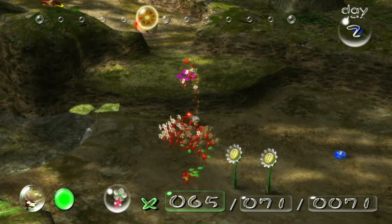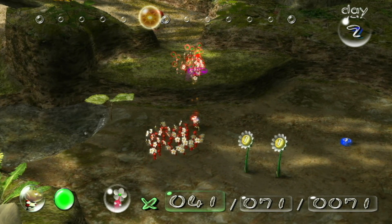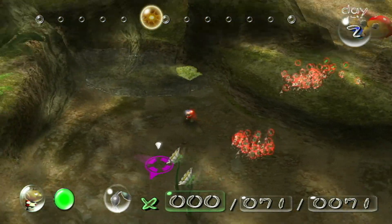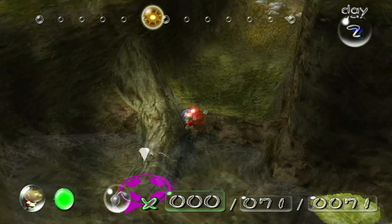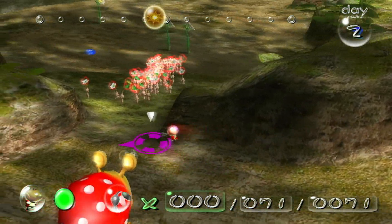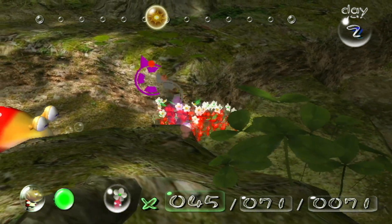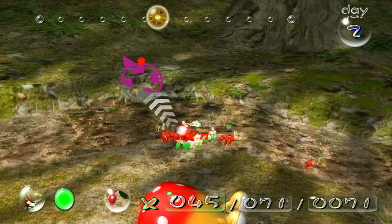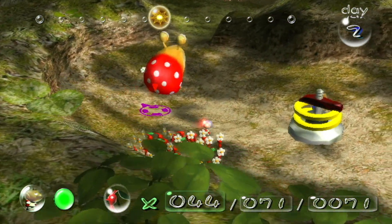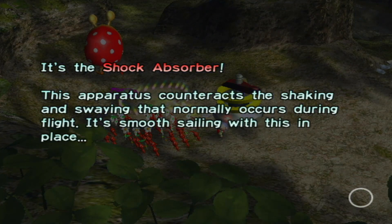Let's throw a bunch of these guys up here to get another ship part - not treasure, ship part! Throw our pikmin up and leave the rest here. Now we're gonna go up this awkward slope. The reason we're not gonna do this later with blue pikmin - which is not how you're supposed to do it but is another option that most people do - is because it's just hard getting blue pikmin up, and also I'm lazy.